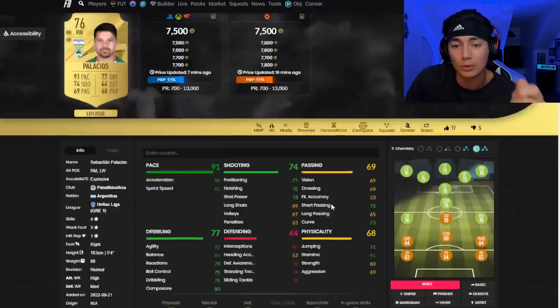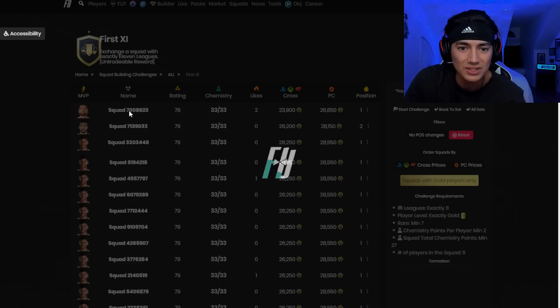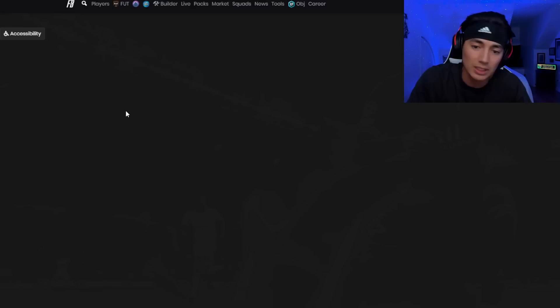I actually ended up selling mine for 8,900 coins and I bought them for like 6,900–7,000 around there. And that was just me going here refreshing — I saw a new SBC and I bought a player from the cheapest solution.